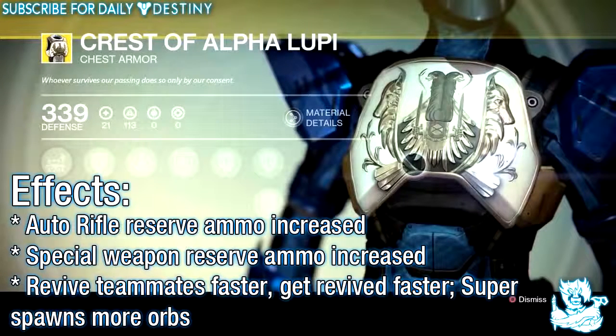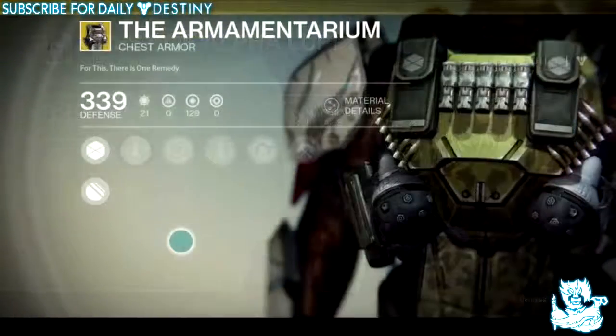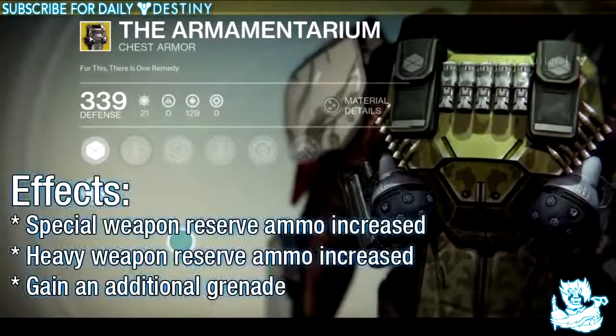Moving on to chest pieces — the first chest we have is called the Crest of Alpha Lupi and its effects are: auto rifle reserve ammo increased, special weapon reserve ammo increased, revive teammates faster, get revived faster, and super spawns more orbs.